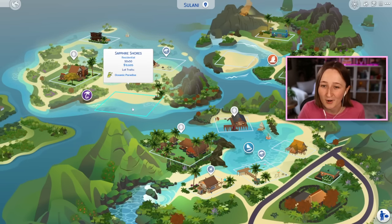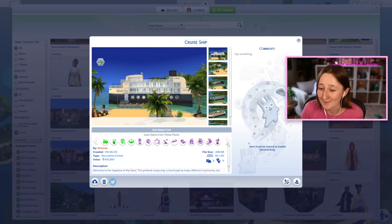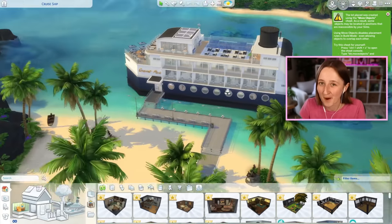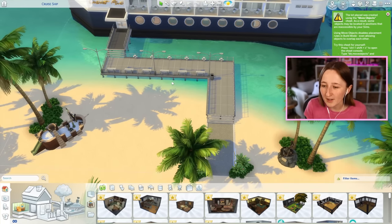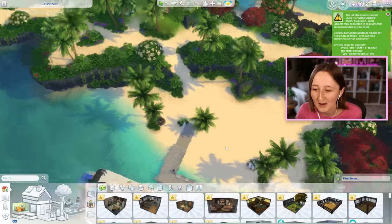I built this on that giant empty lot in Sulani called Sapphire Shores — it is 50 by 50. On the gallery, this is very creatively named 'cruise ship,' so hopefully it won't be too hard to find. It also uses like all of the packs — I'm so sorry — and it costs almost 500,000 simoleons: 472,867. In the front I tried to make a pretend dock for the ship to be parked at. There was discussion in my stream about whether to have a parking lot or a cruise terminal where you'd check in, but we decided against it because this is kind of just at a beach and it doesn't make sense to have a parking lot.